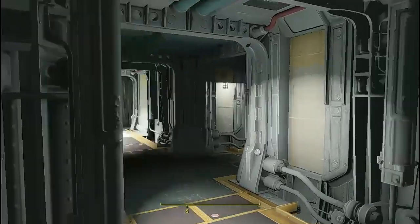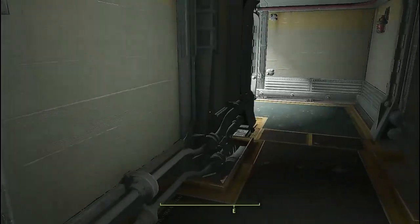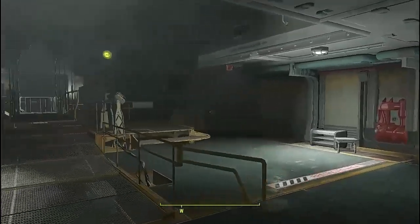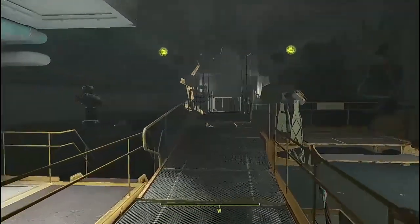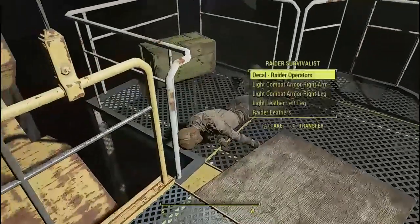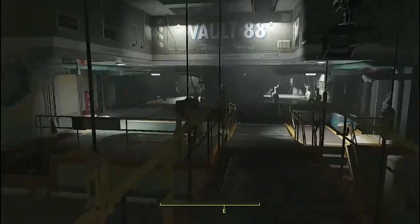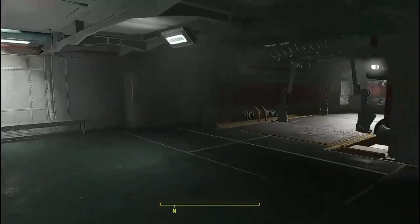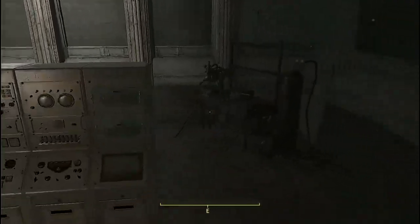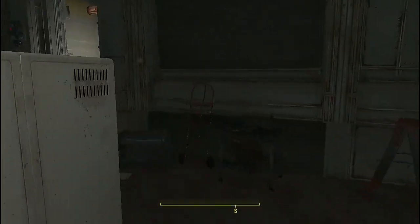The only additions I made out here was putting a guard station up so there's somebody up top. This is pretty much the vault entry — nothing spectacular in here yet, I might add a few things. I had my first attack by gunners a while back, and then for some reason these guys haven't despawned — looks like the gunners did though. I put the crafting stations in here so people are walking through, coming back and forth.